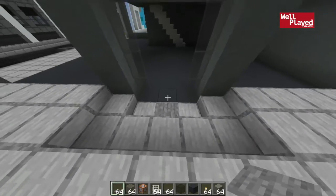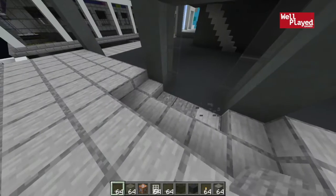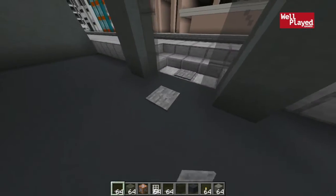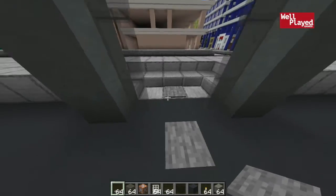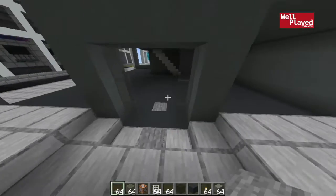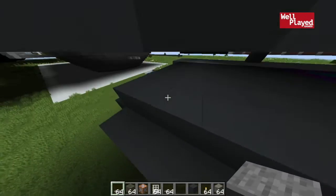First up I'm just gonna put the stone pressure plate right here in the middle. You could wire three of them up but I think that's a little unnecessary. I'm just gonna put one right here and then one on the inside, because you're not really gonna be able to skip them — you're always gonna trigger it no matter what. The reality is you're not gonna get out without the thing opening anyway, so there's a very rare chance we'd get stuck and it would just fix itself afterwards.